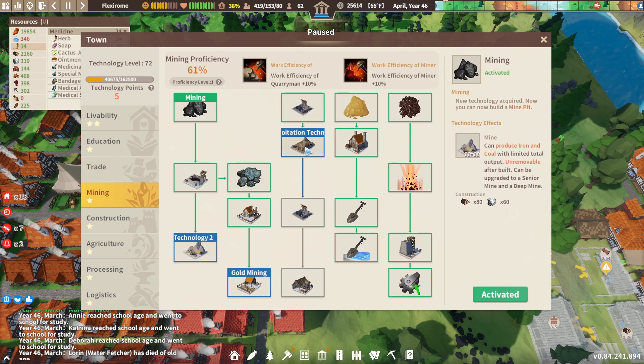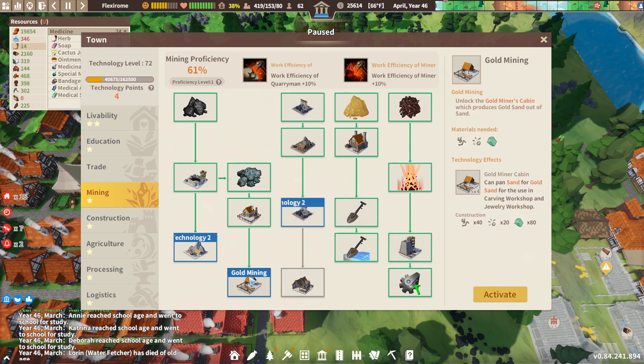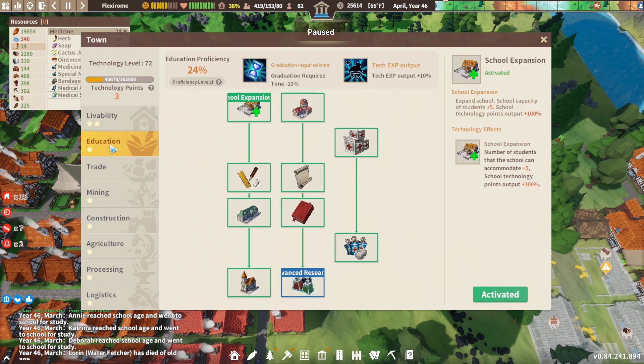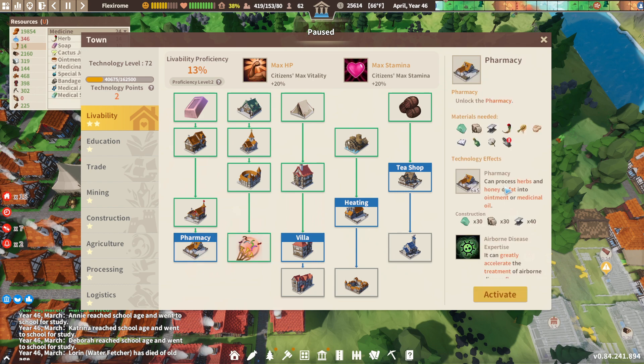But I want to get into this. Gold mining. Carving workshop or jewelry workshop. I want exploration technology — that one. Cover my bases here. Education — yeah, we're good there. Livability. Entertainment. All citizen stress minus ten — that's good.